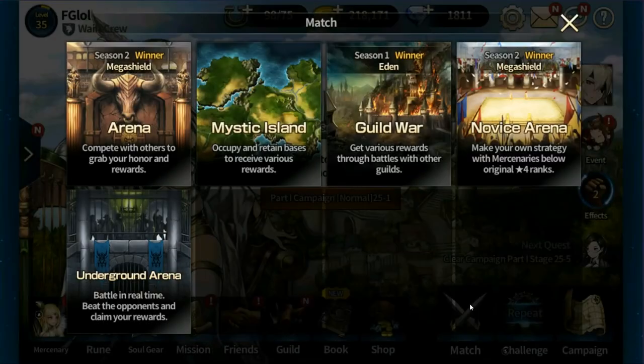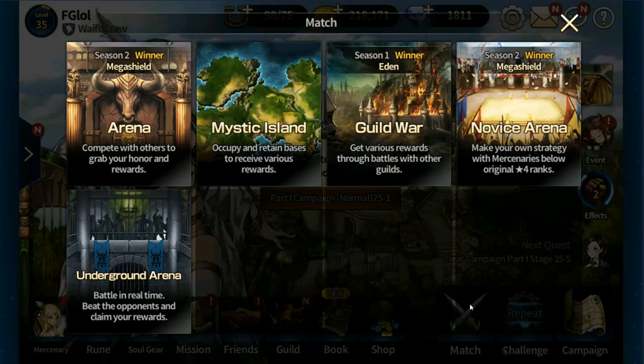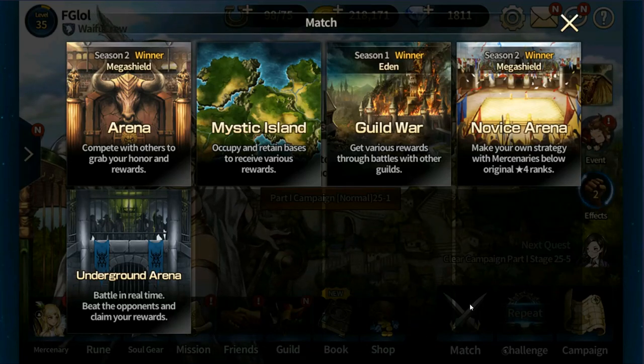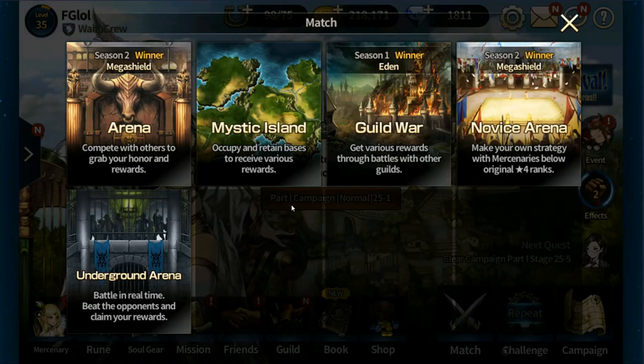But hold on, wait a minute. You guys know I don't chase metas — I chase waifus. So my team is a collection of some of my favorite characters and my very, very minimal knowledge of Brown Dust. I know I can just go look at a tier list or a guide and get a much better PvP team than I already have.